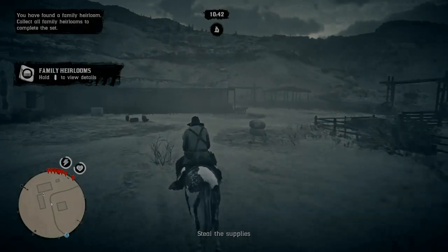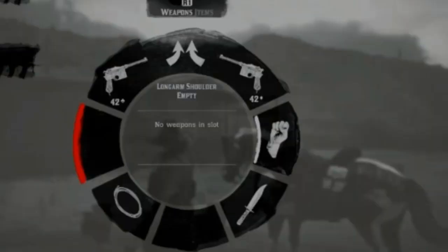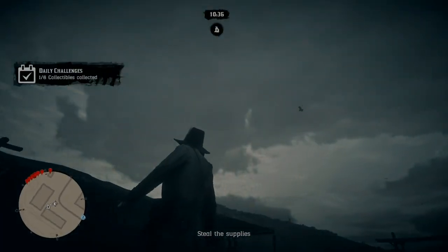Hello and welcome back. This is going to be a quick fix. If you've ever logged in to Red Dead Online, gone to your weapons wheel, and seen this — you have no long arm, whether it be on your back or your shoulder. It just isn't there; it's invisible. The temporary fix is basically that it's stored on your horse.